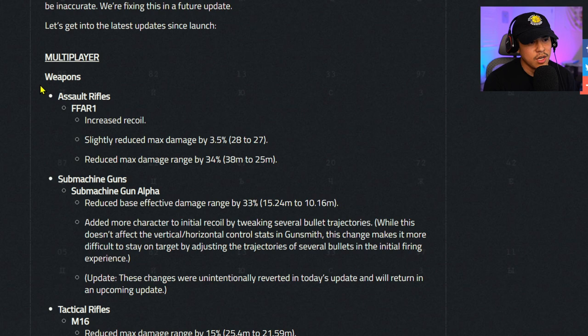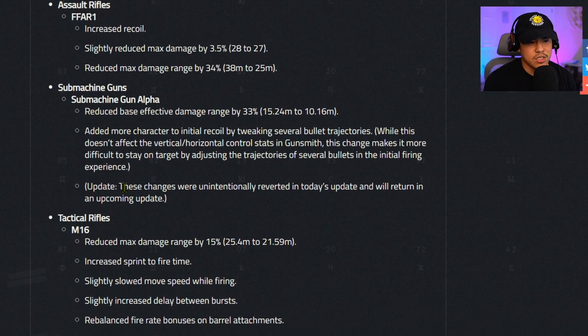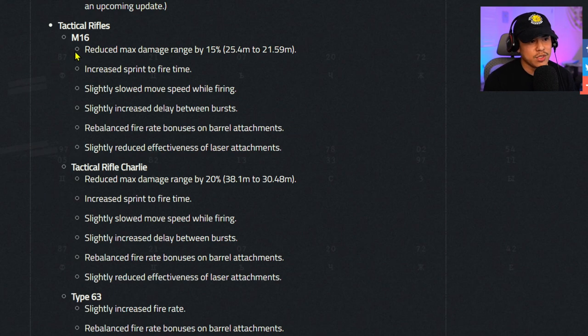For multiplayer weapons — assault rifles: the FFAR 1 had recoil increased slightly, max damage range reduced by 3.5% (28 to 27 meters), and max damage range reduced by 34% (38 meters to 25 meters). Submachine gun alpha — these changes were unintentionally reverted in today's update and will return in an upcoming update. In other words, they nerfed the MP5, then it was accidentally reverted back today, but it will return to being nerfed.